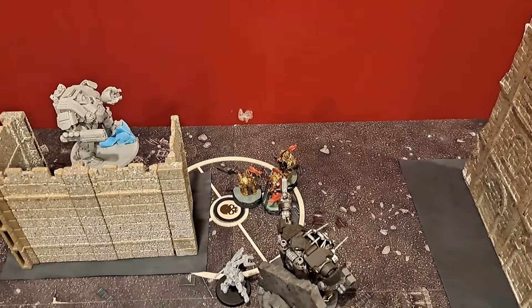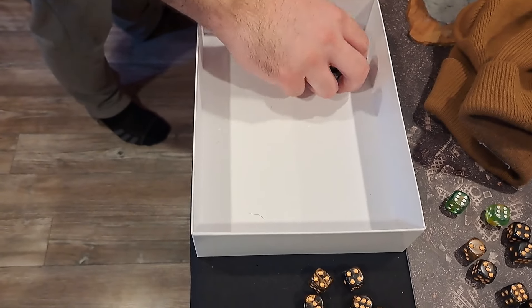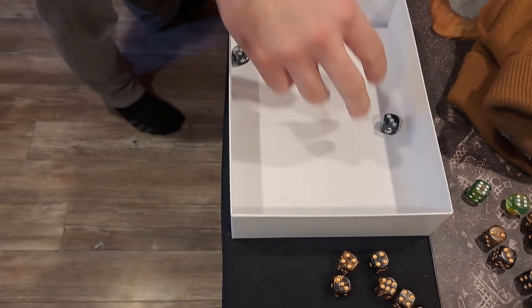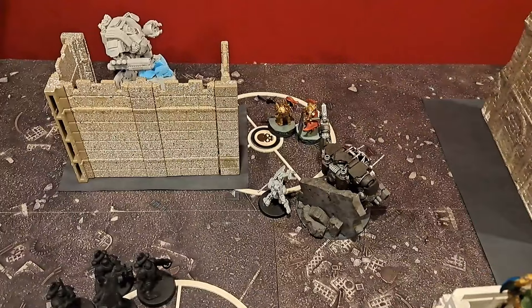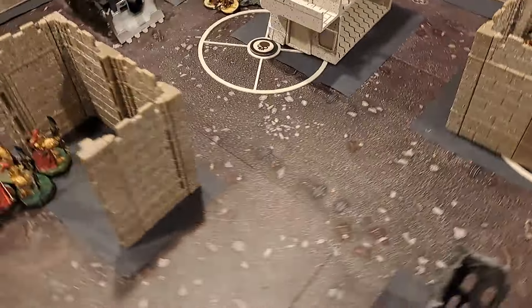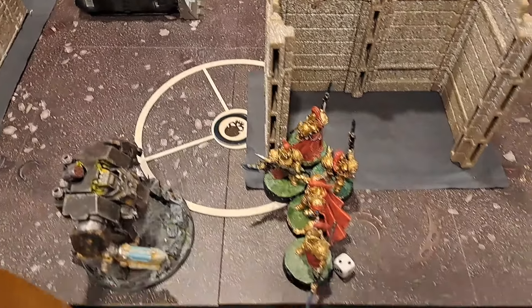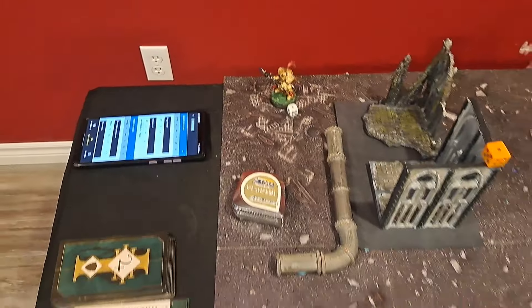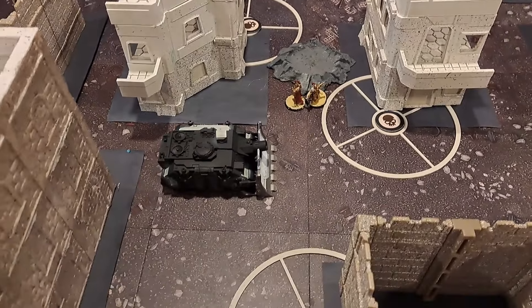The Inceptors kill one Custodian Guard in the backfield. Tech Marine hits twice, wounds three times — one gets through at minus-1, 2 damage, I take it. Overall, everyone from the Iron Hands shot pretty much into the Custodian Guard squad. I am down to just a Blade Champion and one single Custodian Guard. To recap the shooting phase: I popped Feel No Pain and minus-1 damage with the Shield Captain's guardian squad — only lost one wound there. I did lose most of my Custodian Guard unit here. The two Terminators lasted well against the Repulsor Executioner. I did lose two Sisters.